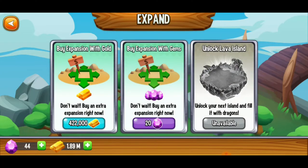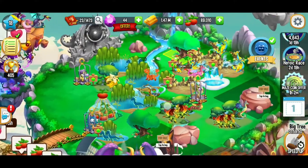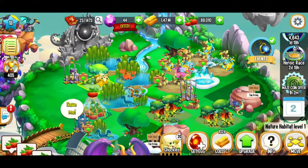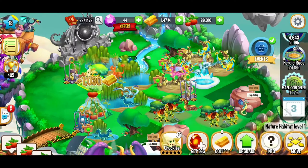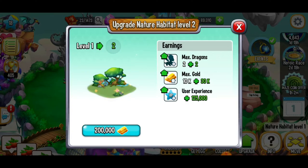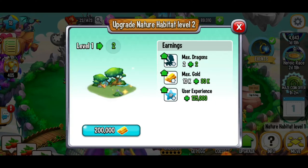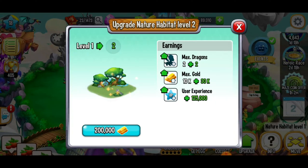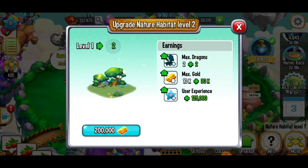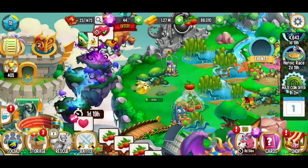We're going to expand once more — that's all for today on expansions. With this habitat we can collect that gold, and I'm tempted to upgrade it to level 2. Right now we've got a gold storage of 10,000 — upgrading to level 2 gives an extra 30,000 for a total of 40,000 gold storage. I like that!